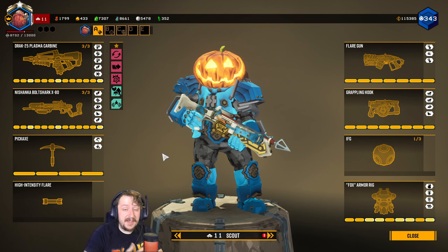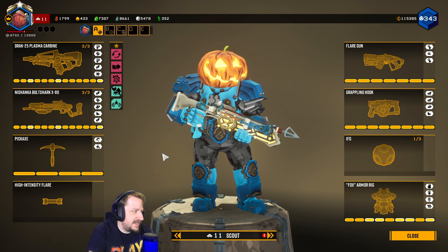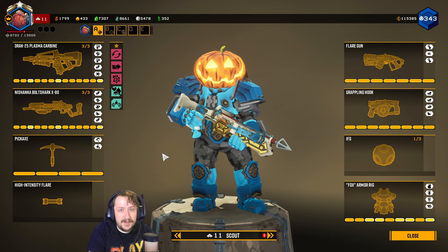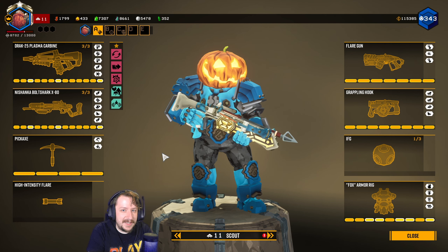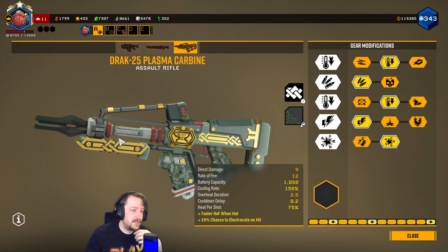Hello everybody, welcome back to the channel. My name is Ron and today we're going to be going on a Hazard 5 mission without any overclocks for the Bolt Shark and the Plasma Carbine. This is using the third set of weapons for each of the classes since we now have the new secondaries without any overclocks on them, and just kind of showing you how I use them and how they can be built. So first up with the Drak,